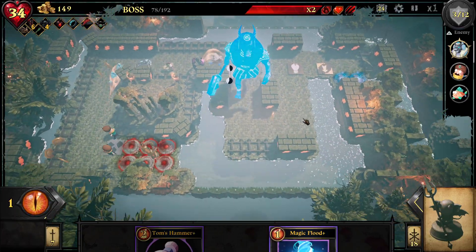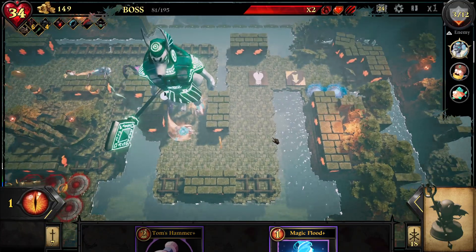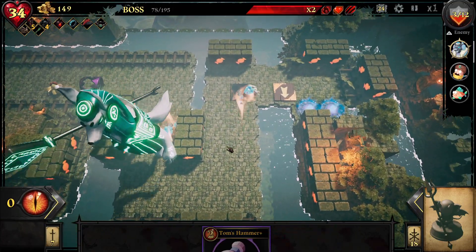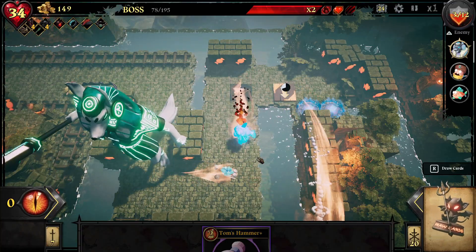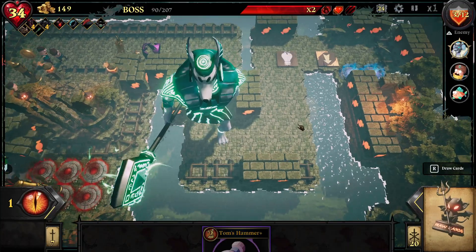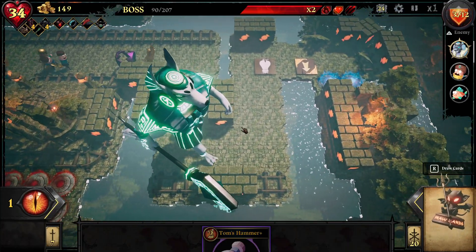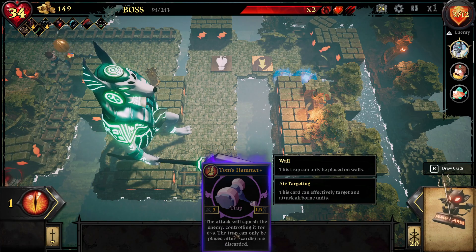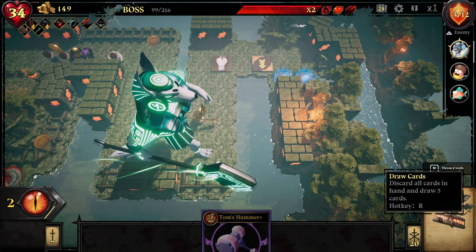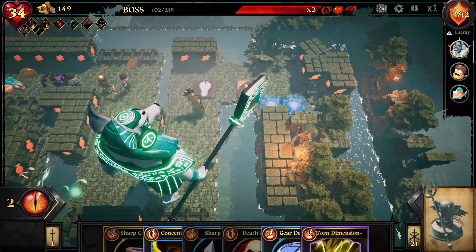Oh no, the chicken is gonna make it — we're gonna let the chicken go. I honestly think it's more worthwhile to get an explosive trap up here. Alright, I think we also — oh, I'm an idiot, we shouldn't have done that. We're doing Magic Flood — I think it was a mistake, but we're sending it. Alright, come on Tom's Hammer, open up. Come on, Tom's Hammer, get out there. Oh, we can't play it because we didn't discard anything yet. Oh no.